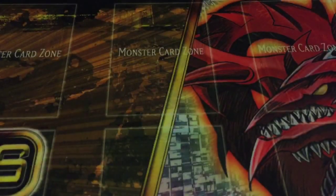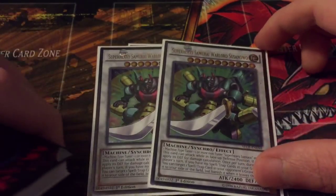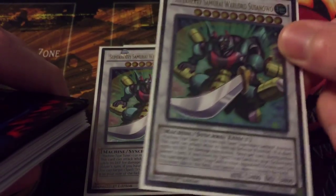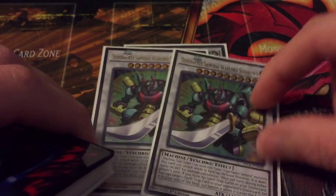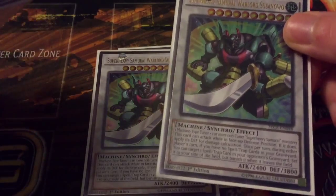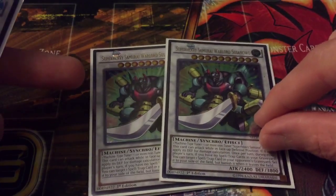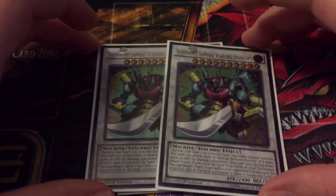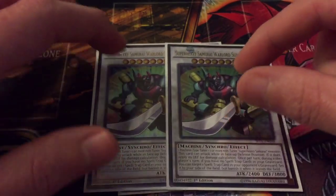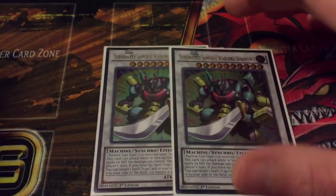On to the extra deck — running one Leo, two Super Heavy Samurai Warlord Susanowo. Susanowo is the big boss. He can attack while in defense, using his defense for damage calculation. The cool thing about this guy is you can take one of your opponent's spell traps from the graveyard, set it on your side of the field during either player's turn, and use it as your own card — after you use it, it gets banished instead of going back.